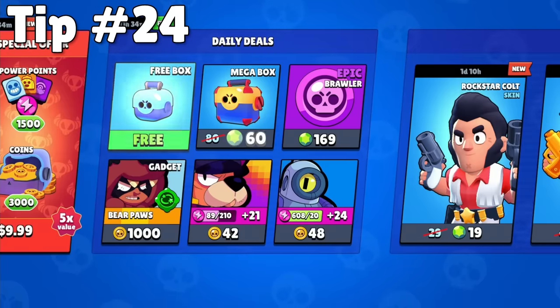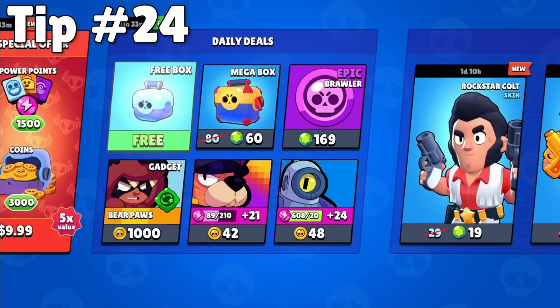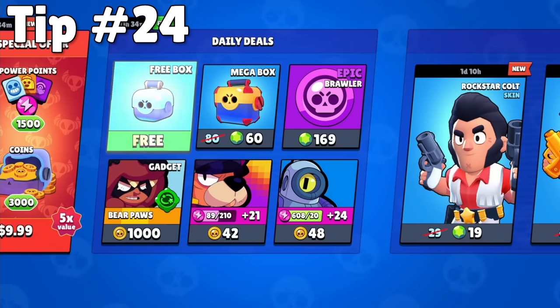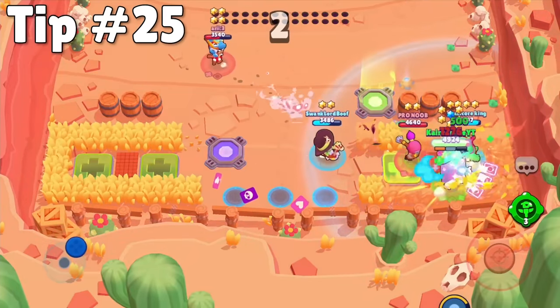Now let's cover some important progression tips. You should almost never buy gadgets and star powers with gold. As long as you have one brawler who is missing their gadget or star power and is level high enough to have it, there's a small chance you'll get them for free in brawl boxes. This chance is small, but it's big enough that you will unlock every gadget and star power for free long before your account is fully maxed, which will save you tons of gold and help you reach a maxed account much faster.